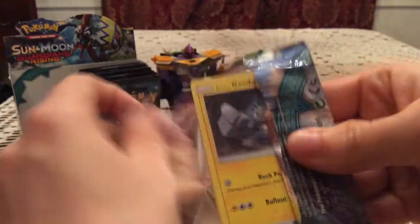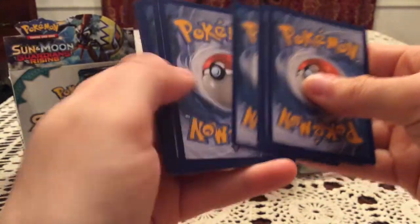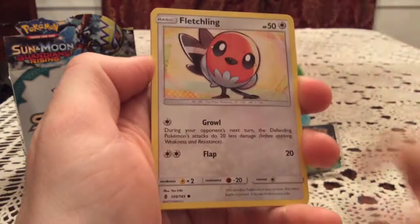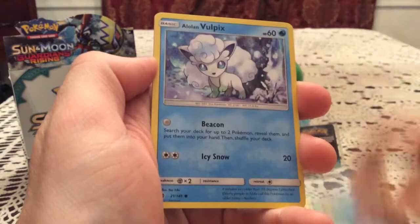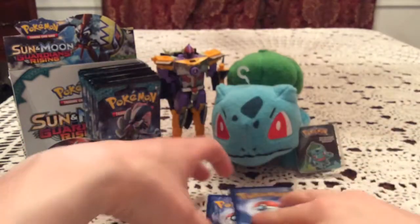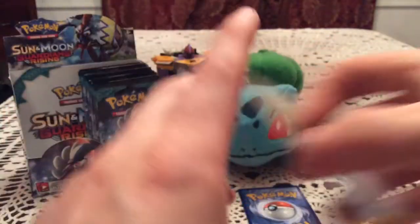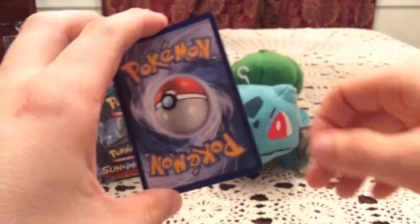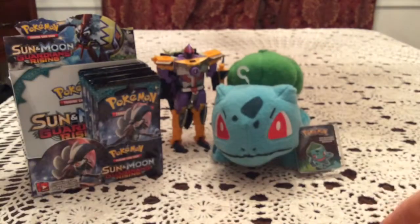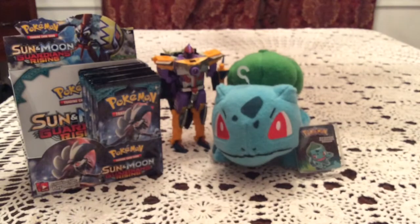Final pack for this part. I think we have six holos or better for this part, so I'll be surprised if we have anything more. We have Alolan Geodude, Fletchling, Pewlo, Beldum, Alolan Vulpix — that's the first of that I think — Choice Band, Ultra of the Moon, and Machoke. Again, with the grouped up uncommons. The final reverse is Multi-Switch — another trainer I need, very nice. The final rare is Probopass — first of that I have pulled. Really strange artwork, just a peculiar angle I guess.